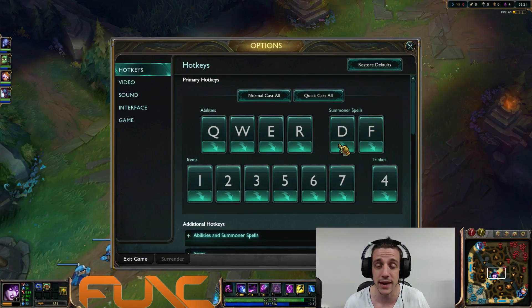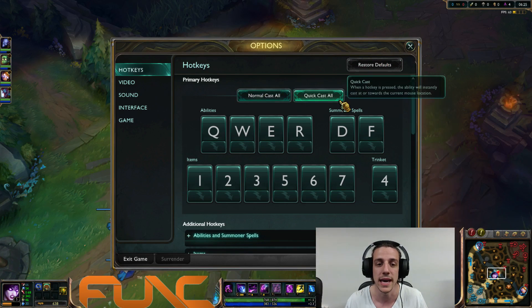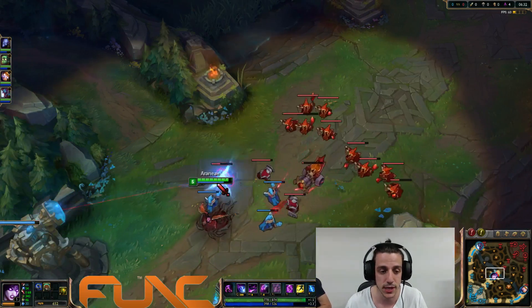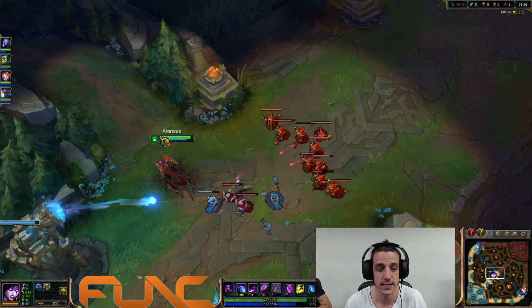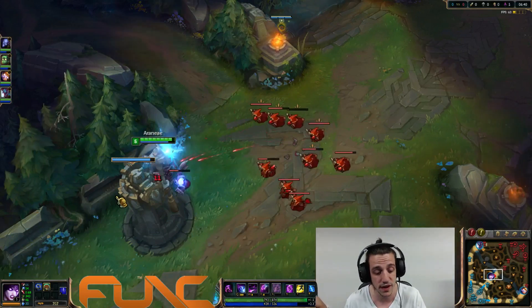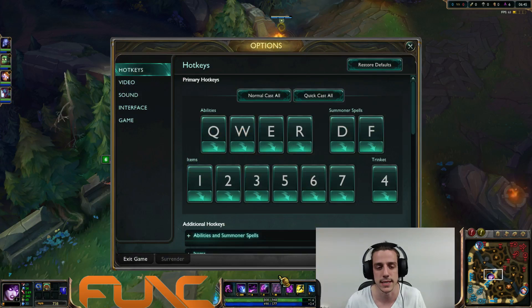That's pretty much what normal cast and quickcast mean. Every time I go to a different PC, I use reset to default and then instantly quickcast all, because that's exactly the key bindings I play with. I also put the trinket on the 4 key, because it's probably the safest and most natural place to put it. Some players put it on 5 or 1, but I usually put it on 4.